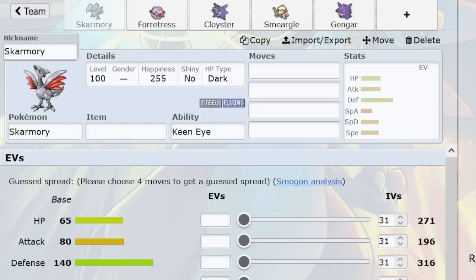In the transition from Generation 2 to 3, Spikes and its adjacent components change a lot. Spikes now has multiple layers, up to 3, dealing 25%. There's also the introduction of abilities, which means with Levitate, you no longer have to be a flying type to not be affected by Spikes. That's really big.